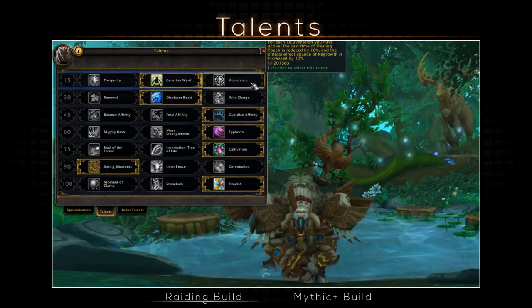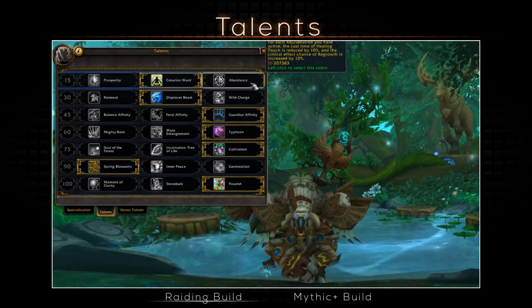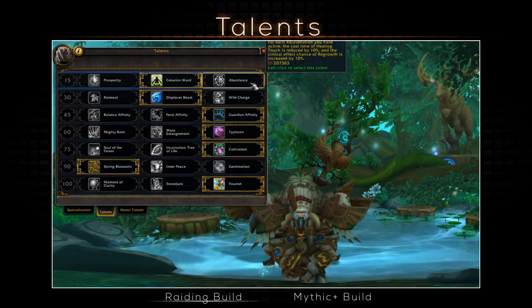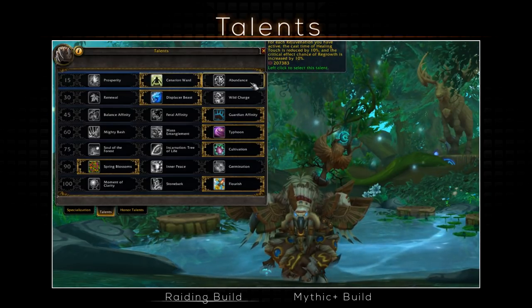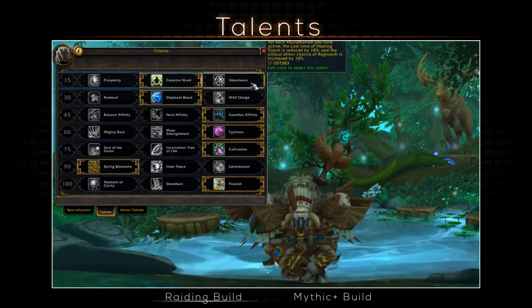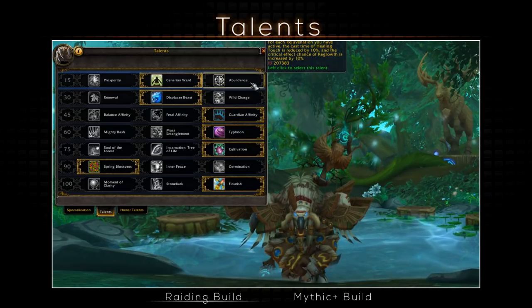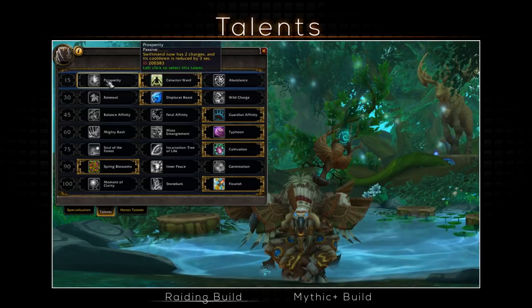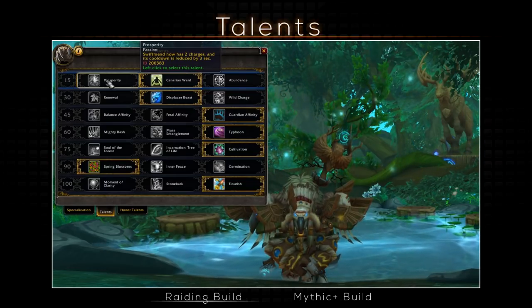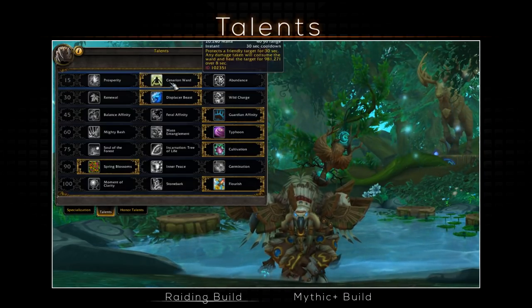Abundance is okay — it's gonna reduce the cast time of Healing Touch and increase the crit chance of Regrowth per Rejuve up by 10%. You can actually make Healing Touch instant cast, but Healing Touch should be something you rarely use anyway, and the crit chance on Regrowth isn't that worthwhile unless you need to do some spot healing or react to big spikes of damage. Prosperity gives a second charge of Swiftmend and reduces the cooldown by 3 seconds, improving your snipe healing, but you can do so much more with Cenarion Ward.